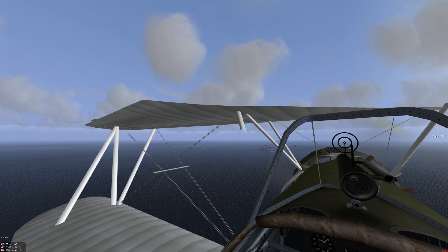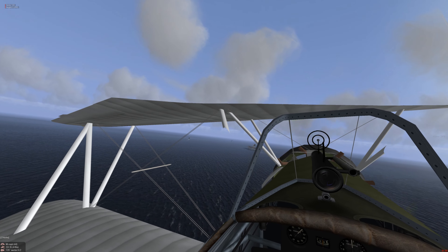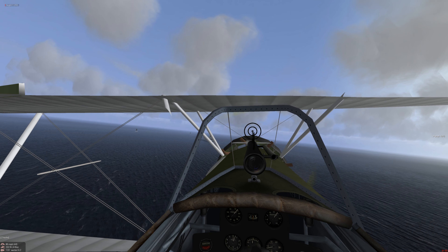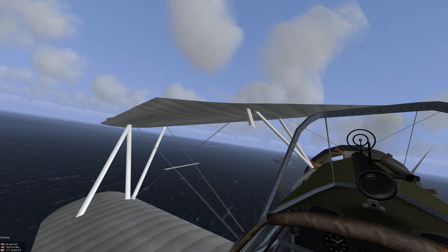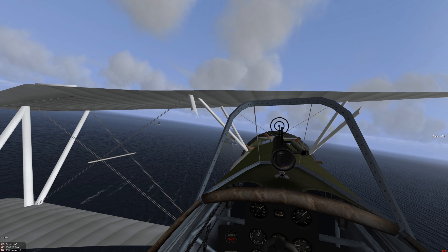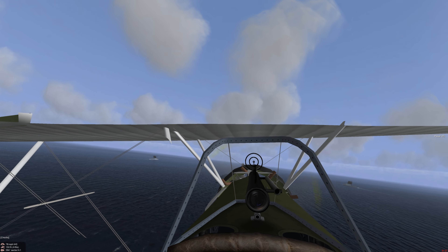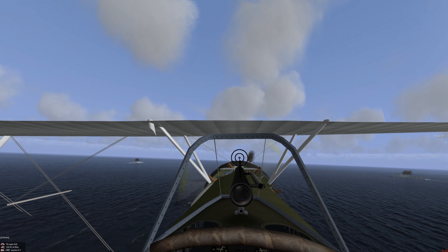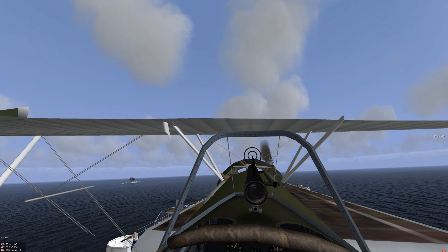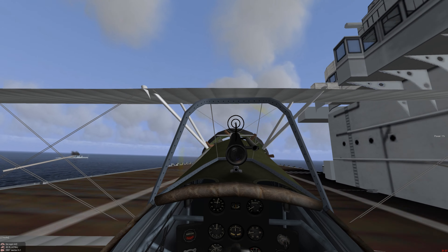On final. Heading 1-2-0, altitude 0-1. We're just coming in at a slight angle so we can have a good visual on the flight deck. Now we're just going to work that throttle and bring her in. Calling the ball. Touchdown — a little bouncy. Come on baby, stay together. Brakes. And we made it.